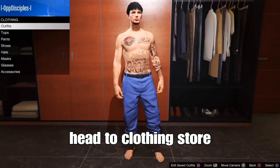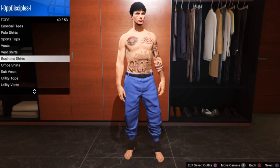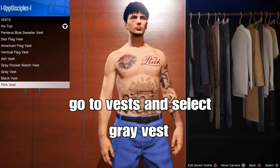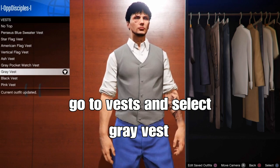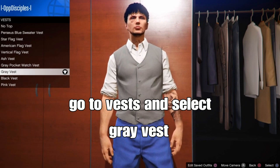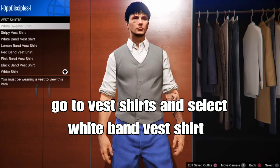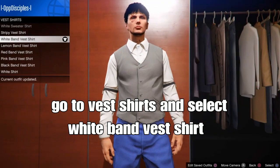You can start with the outfit. For me, go to the clothing store, go to the top section, go down to vest, and select the gray vest — it should be the second or last one on the left. From there, back out, go down to vest shirts, and select the white band vest shirt.